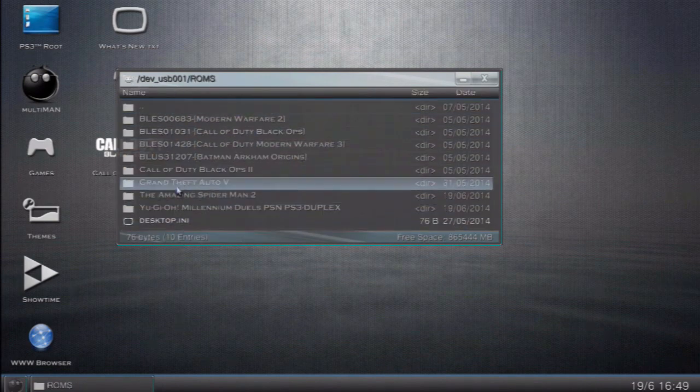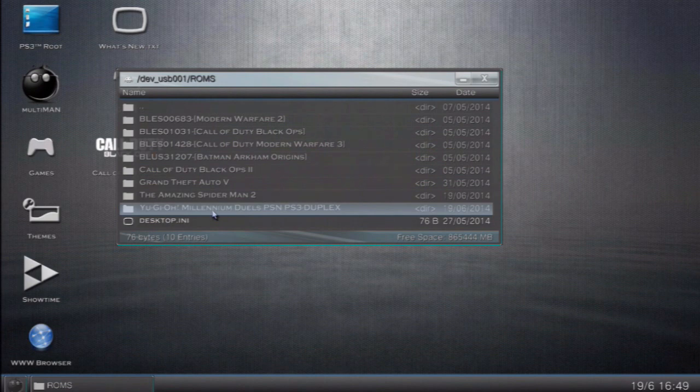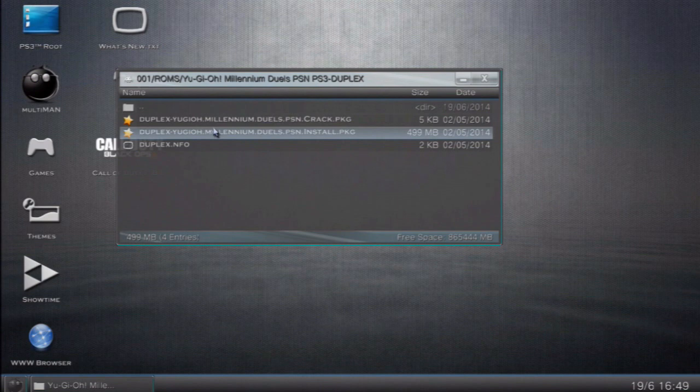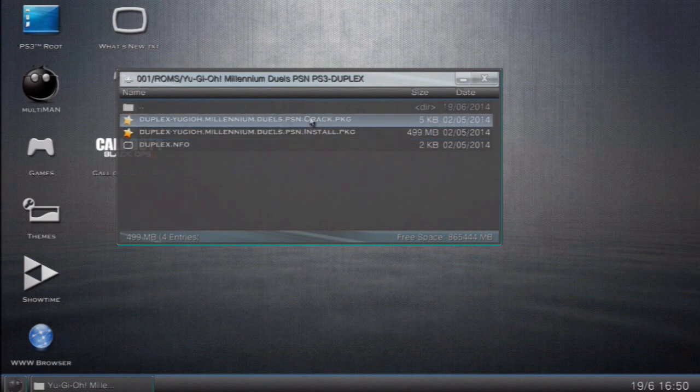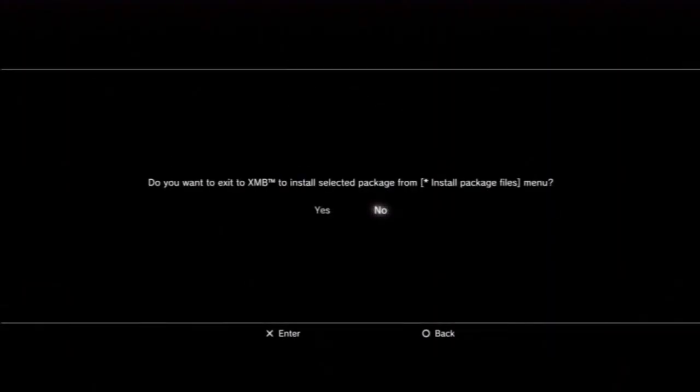Find the game you want. I said I'd do two examples: Spider-Man and Yugioh. I'll do the Yugioh one first. The two package files are usually numbered — there'll be the main game which is the big file, and then a patch or crack. You want to install the patch last. Open the main package file and select Yes. This will put you back to the XMB menu of the PlayStation where you'll be able to go into the package files.